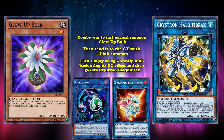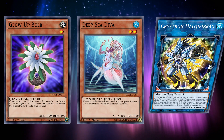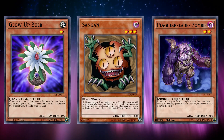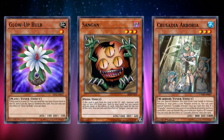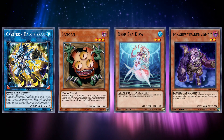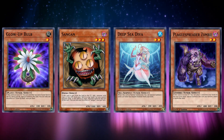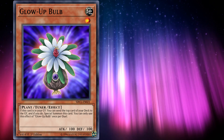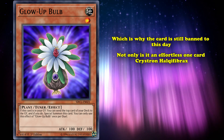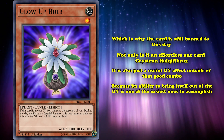There are other tuners in the game which could accomplish a similar thing with a single normal summon. Deep Sea Diva can summon another copy of itself from the deck, Plaguespreader Zombie can special summon itself from the graveyard by returning a card from your hand on top of your deck, and even Sunavalon Dryas can perform the same feat as long as you're able to search out Sunseed Genius Loci. However, these three legal methods of a one-card Crystron Halqifibrax all require additional setup from your deck or additional hand disadvantage, whereas Glow-Up Bulb required none of that and could do everything by itself without having to play any other garnets in your main deck. Which is why the card is still banned to this day.